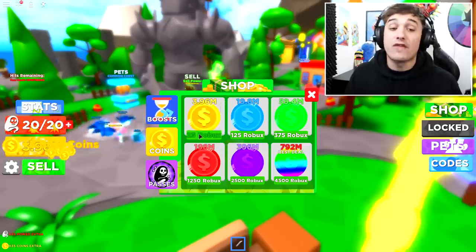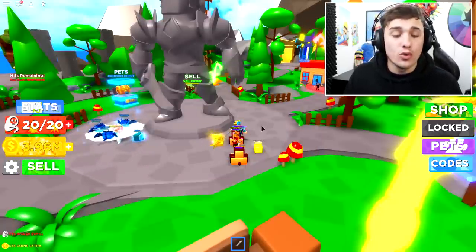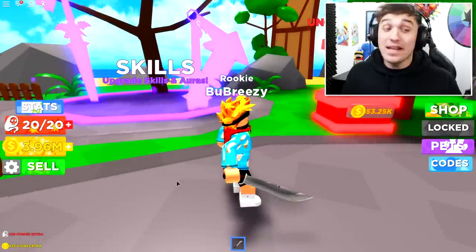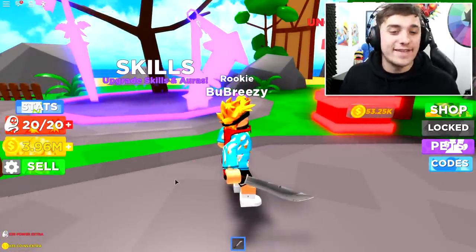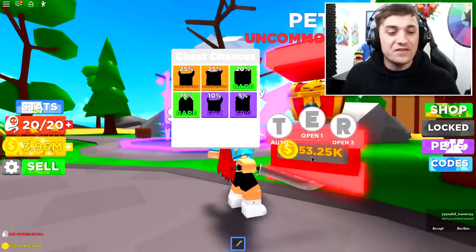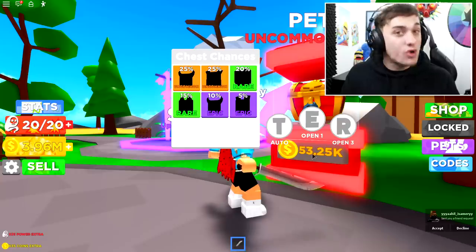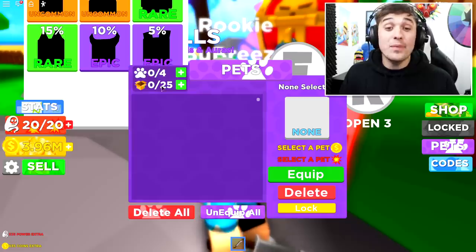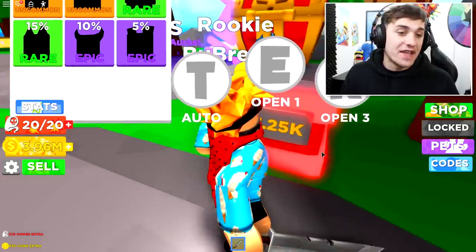We're also gonna buy ourselves some coins just to get us started — only 25 Robux because we don't want to go too crazy at the beginning. Still, 3.96 million coins is a lot. If I wanted to buy this egg or chest right here it would only be 53,250 coins, which is literally nothing compared to what we have. Seeing as we can equip four pets, I think it's time we buy four.